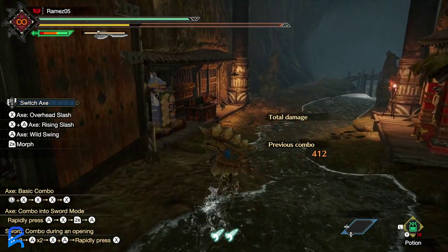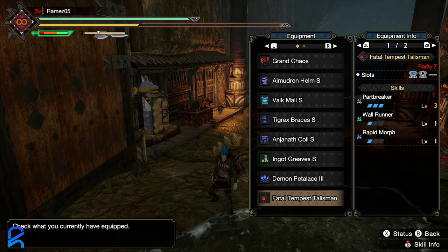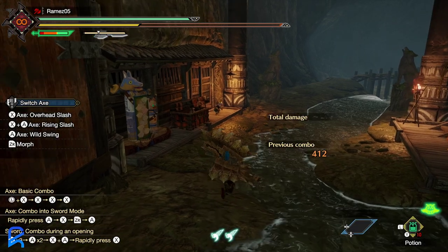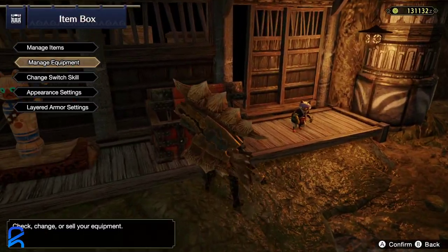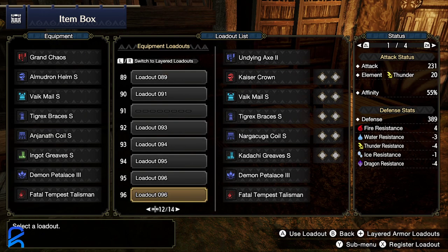It does have more Part Breakers, so if you want to break parts you may want to make a build like this. I just squeezed in Part Breaker via the talisman. You may want to do this build if you just want to go out and break some parts for farming.